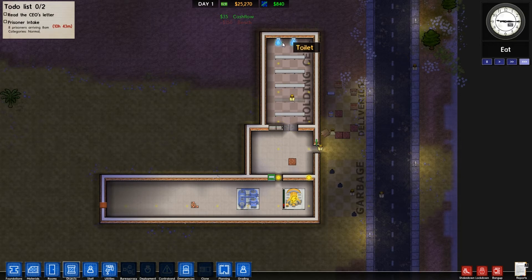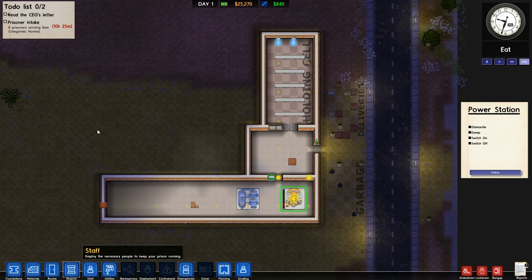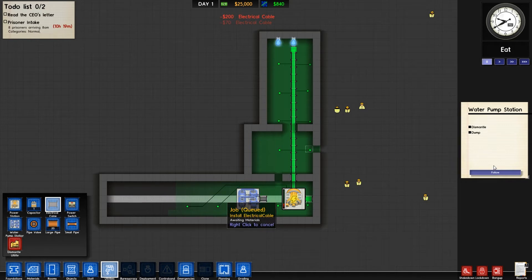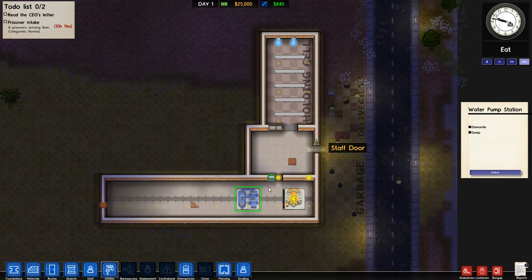Toilets are moaning because they want some water. The only way we can do that is to go back into utilities and power up this water pump. We've got ten hours before the prisoners arrive and we haven't even got security guards going yet. I think I might just leave this area for more water pumps and power stations so we can expand in the future.